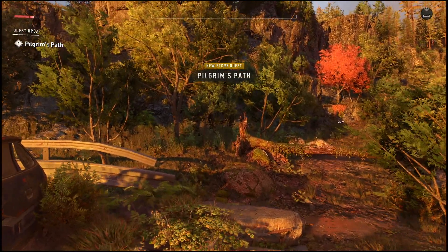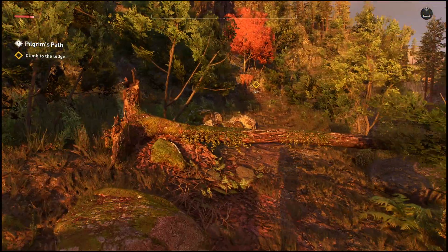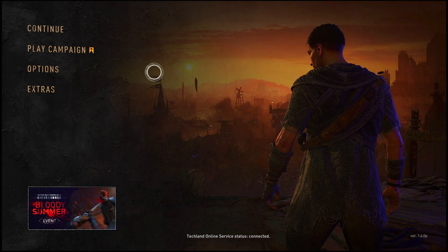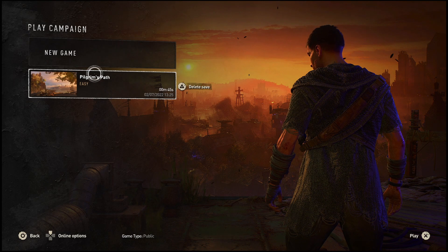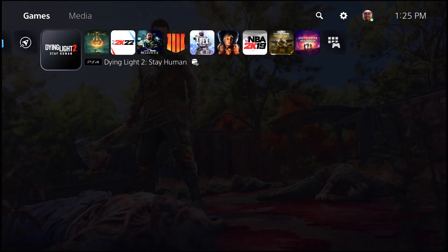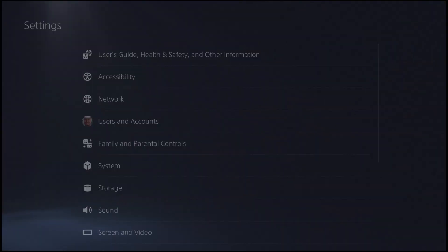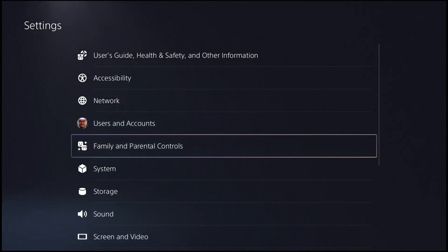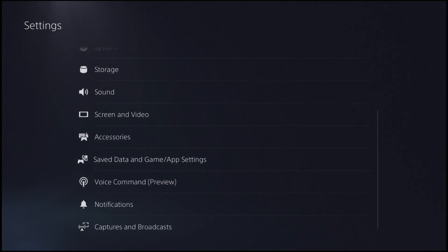Now as you can see, the point you want to get to is right here when the actual quest pops up. Once that quest does pop up, all you want to do is quit out to the main menu. To check that your save file is there, go to Play Campaign and your save file will be there. Once you see that, hit the home button, go into your settings, and make sure you plug in your USB to your PS4 or PS5.